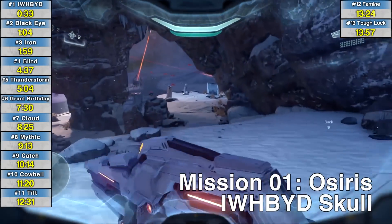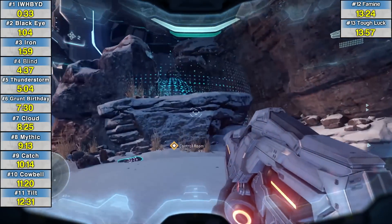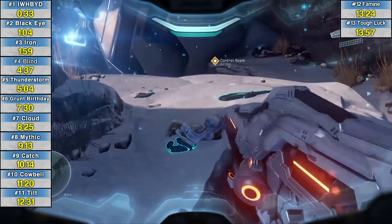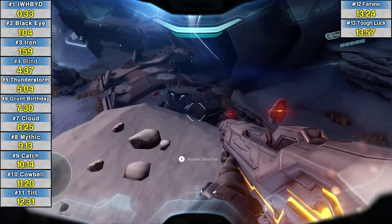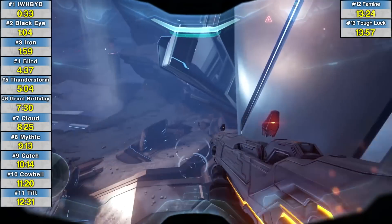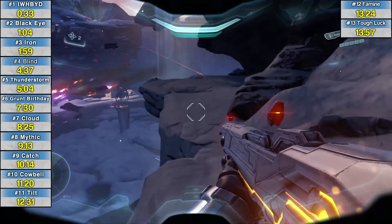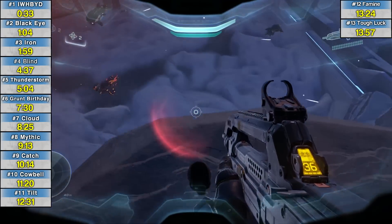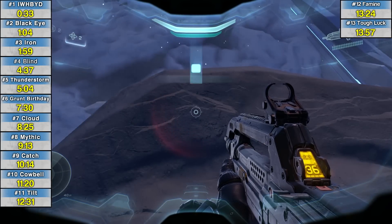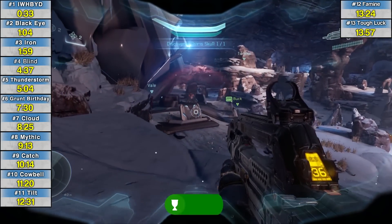The 'I Would Have Been Your Daddy' skull on the first mission, Osiris. This is the easiest skull to find by far. In this opening area you're going to get to this forerunner structure here. Before running inside, jump up on this cliff over here and the skull will be way out on this edge. Just walk up to it and hit X. This is the opening area of the first part of the game.